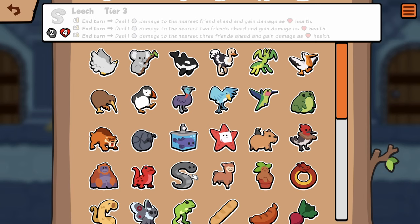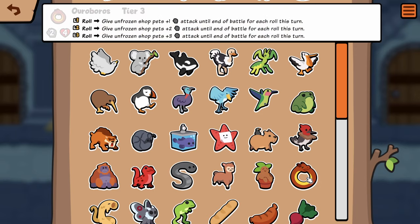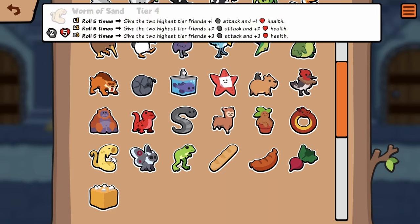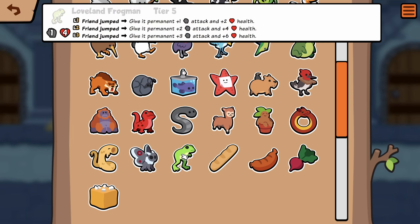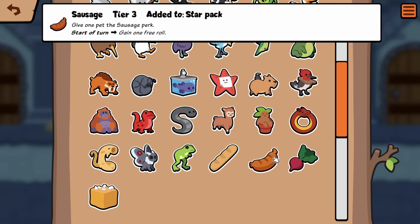Alpaca tier six, yep. Mandrake is now a 3/4. Boris — give unfrozen shop pets plus one attack. That's way more balanced than it was before. I think Boris will finally have a place. Worm of Sand — roll five times. Mothman — deal three damage to one enemy with ailments. Before I think it was two. Loveland Frogman — give permanent plus one plus two, makes perfect sense. Baguette — remove the front-most enemy perk once. That's totally needed for Star Pack.